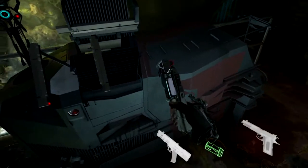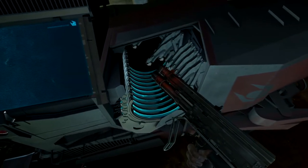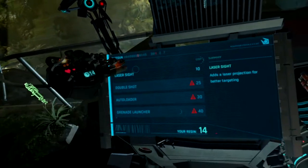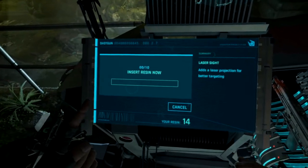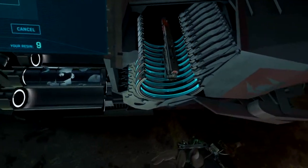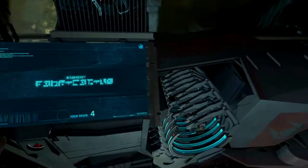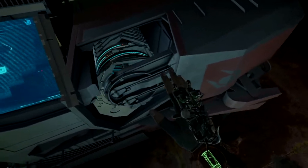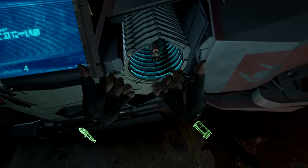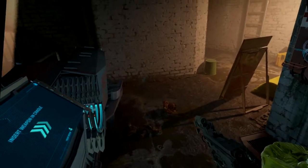I want to upgrade my shotgun. I want to get the max — you can upgrade it to the point where you can attach grenades to it and stuff. I've got the early ones and 14 gels — I'll grab some from my backpack. We only need 10. And just like magic it will undo — there we go, and I got a laser on the end. Don't shoot the gnome!